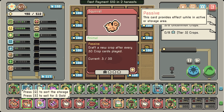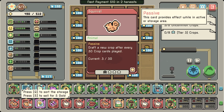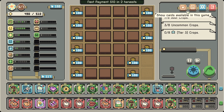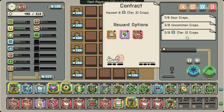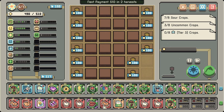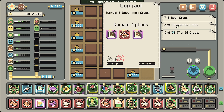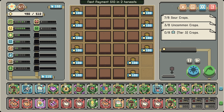I think we can sell the squirrel. 'New crop after every 30 crop cards played' — at this point I have more or less all the crops I need, so this one extra crop is not that interesting. We can make room by selling that. We have a very good chicken farm now! Sour crops — uncommon crops — tier-3 crops. I'm again in this situation where the bean just doesn't fit really well. I still want to put it down though — I can put it instead of this thing.